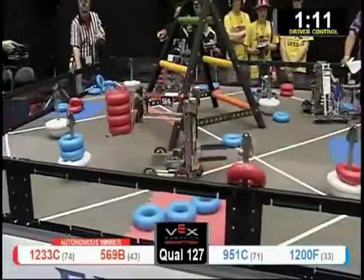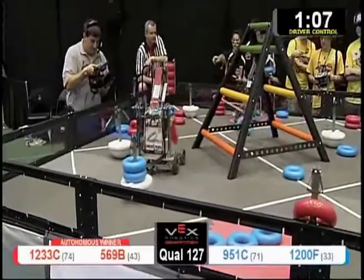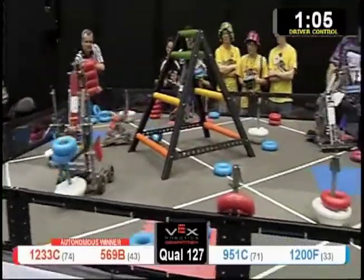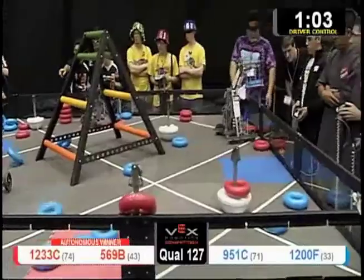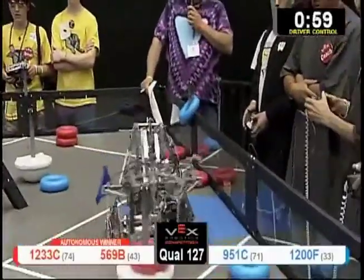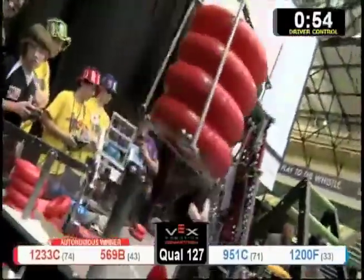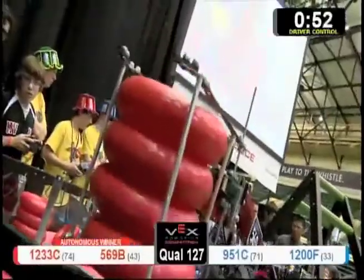Team 1200 trying to de-score the red to put their blue goal on. There it goes. 1200 de-scores a red and brings the blue up. They're going to go over, de-score the low goal, pick up a blue one that happens to be right next door.